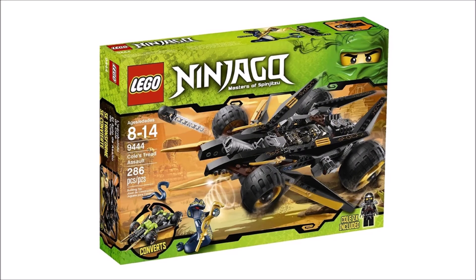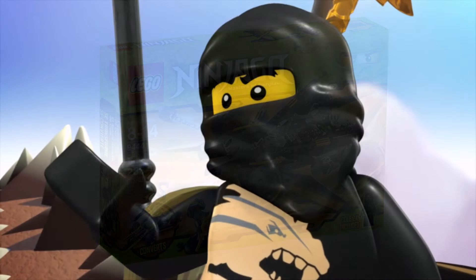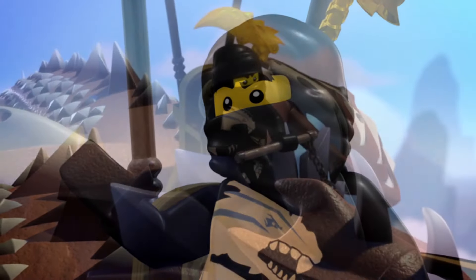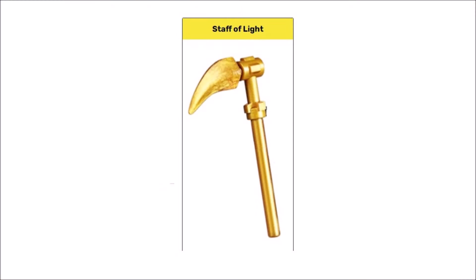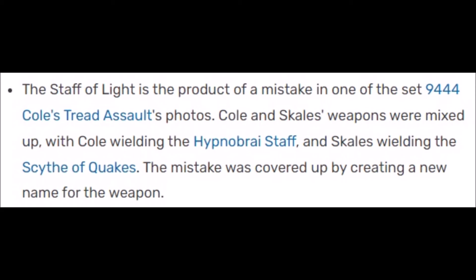Any Ninjago fan who got this set could recognize whose weapon belongs to who, but Lego decided to make a whole new weapon out of it for seemingly no reason whatsoever. Maybe someone made this mistake and just insisted that they did not make a mistake — I don't know. And that's the story of the legendary Staff of Light: an ancient Hypnobrai weapon that's totally not the Scythe of Quakes.